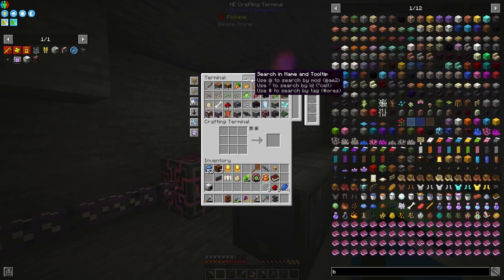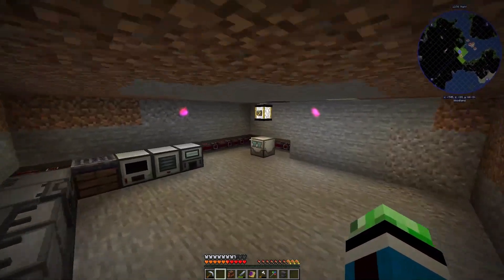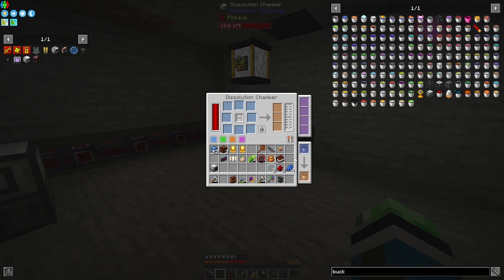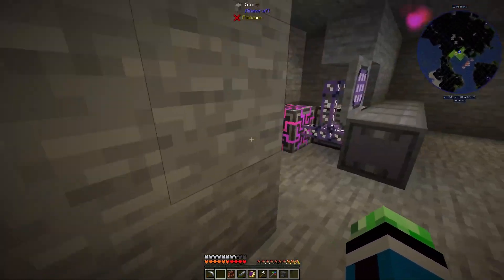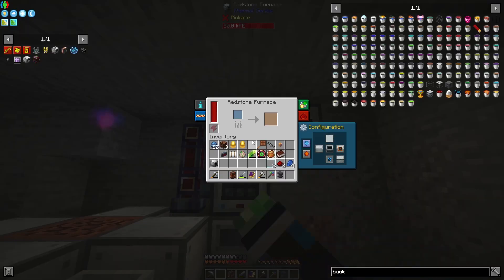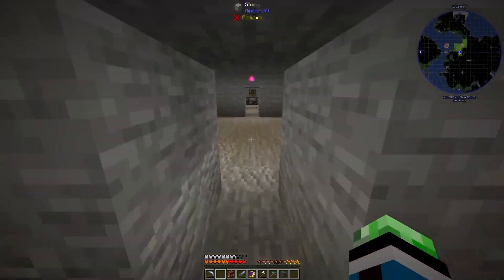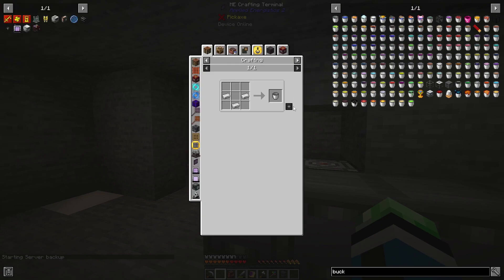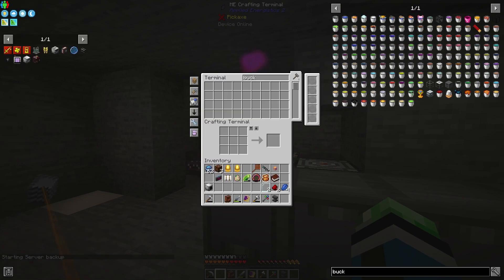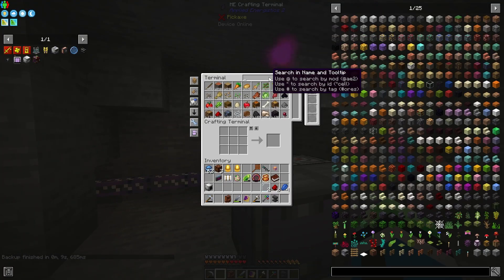Didn't I have a bucket? Where's my bucket? Did I use it? I have no idea if I used it. Point is, it's not over here. I have no idea where it is — it's not in my backpack, it's not in the AE system. I don't know what happened, and that's annoying. Which means I'm gonna need to make a new bucket.